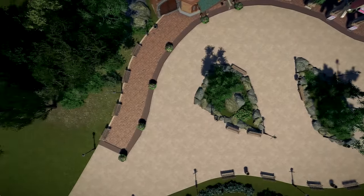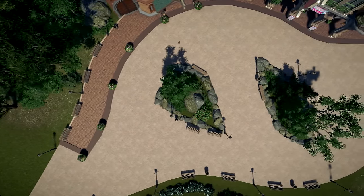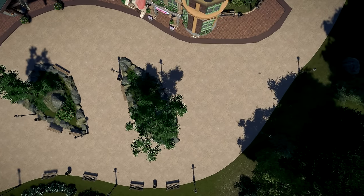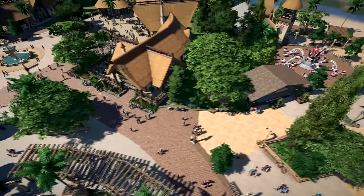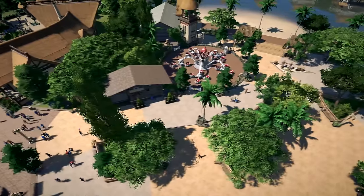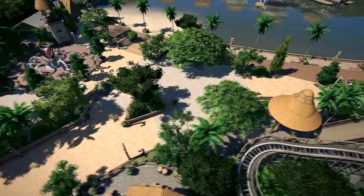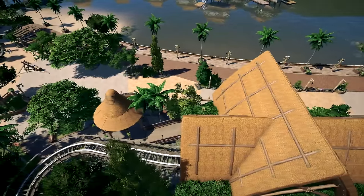I want to look at a few real-life parks first to explain what I mean, because one of the most important things you should keep in mind while building paths in Planet Coaster is to not do it the way the path system wants you to. The path system is very much created around making small trails that go through the park.